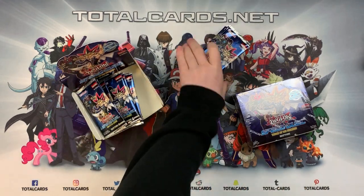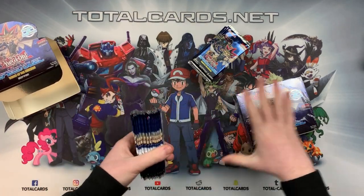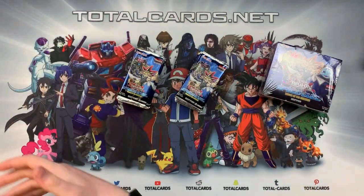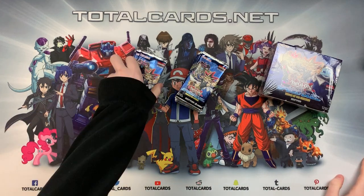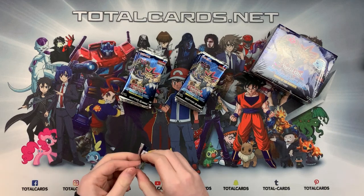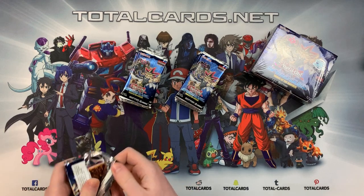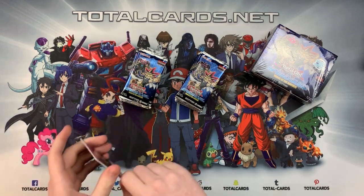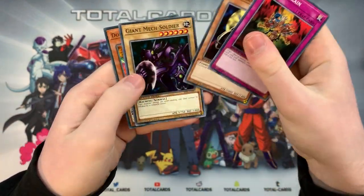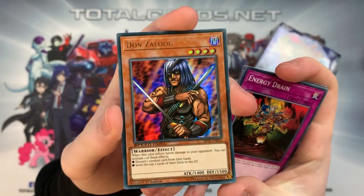Without further ado, let's crack these packs. We'll leave the first booster box sealed so you know what you get, then open the second one. These booster boxes contain 36 packs, which is a lot, however the packs only contain five cards each, whereas regular Yu-Gi-Oh packs have nine cards. And we get an ultra rare from the first pack — let's go!